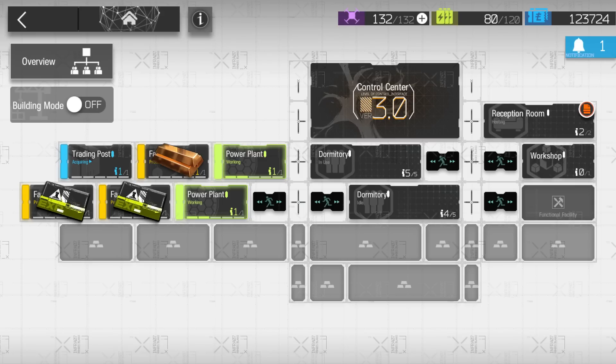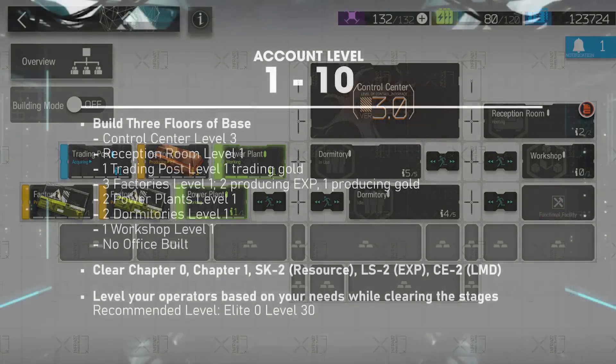Note that you have three floors of the base and an additional room you can build, but don't build an office just yet — leave that alone for now. To build your base, you'll need to clear certain stages to get the resources needed. At the early point of the game, clear chapter 0, chapter 1, SK2 (the resource stage), LS2 to farm more EXP, and CE2 for more LMD. Using the recommended operator level as reference, I suggest building your often-used operators to Elite 0, level 30 at this point of the game.